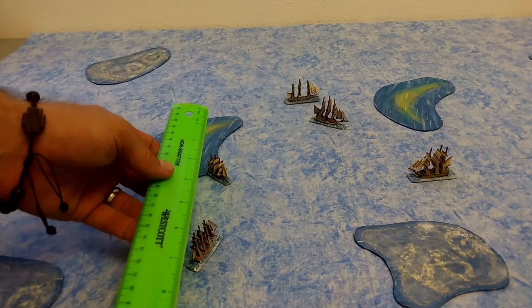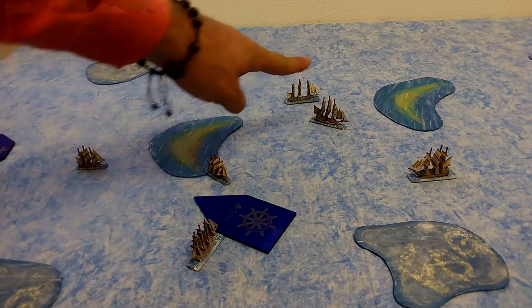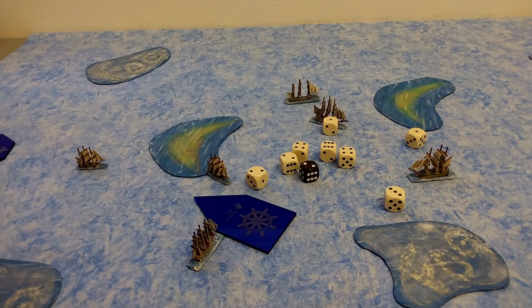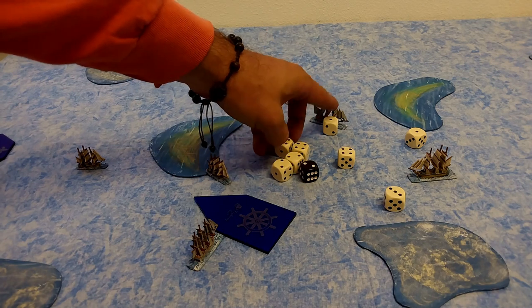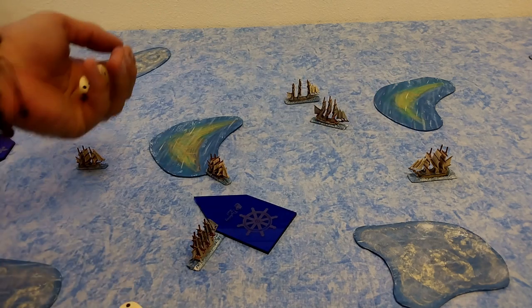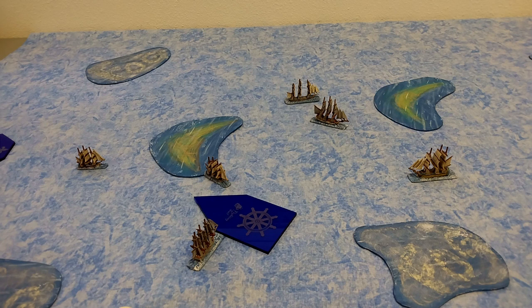The fifth-rater is just outside of six inches, so it's medium range — hitting on four-plus. The second-rater rolls all nine dice, scores one hit, two hits on an exploding die, making four hits altogether. Against a hull of two, the fifth-rater rolls to block and negates one hit. He takes three damage, receiving a damage token and an anchor token.